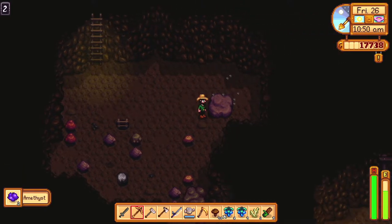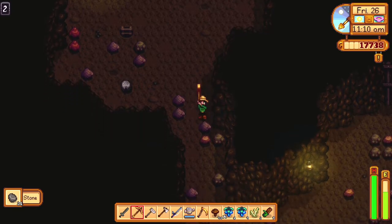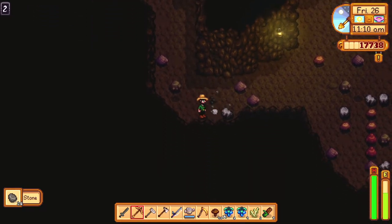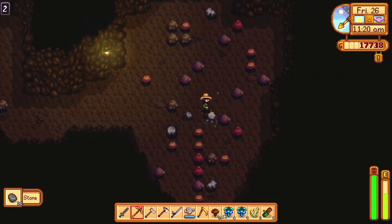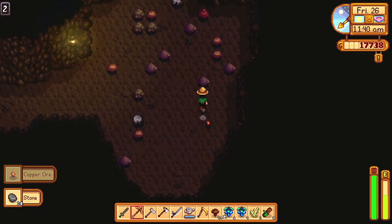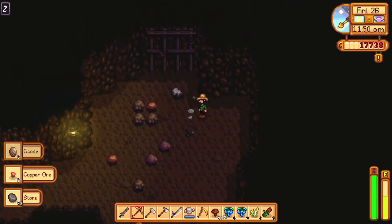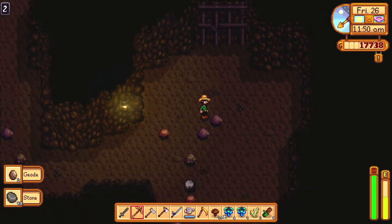Got an amethyst. I'm also a little itchy, so if I pause a bit in what I'm doing it's because I needed to scratch something. Two geodes out of one rock — the odds of that! All this cheerful music and more geodes out of a rock. Why am I getting so many geodes?